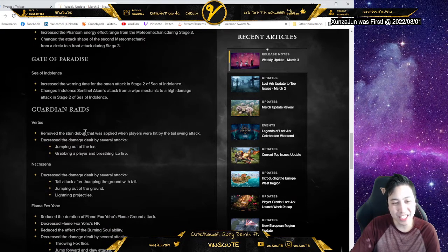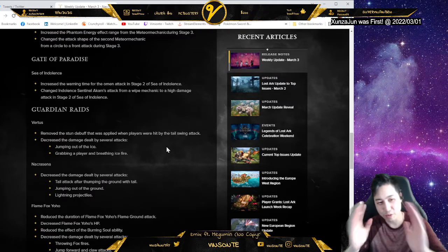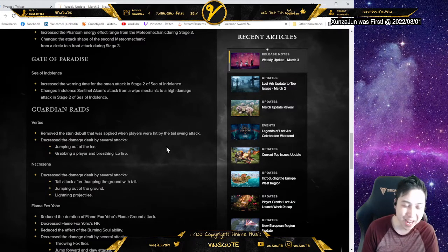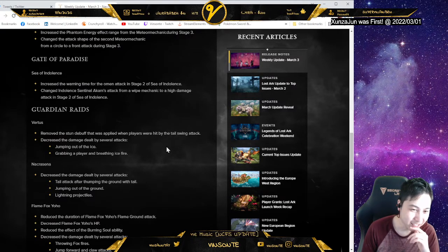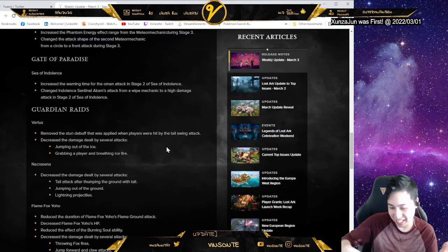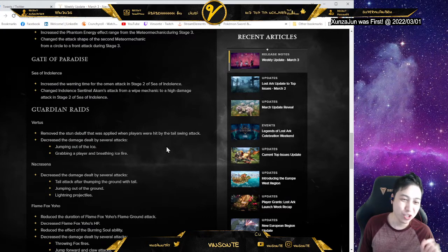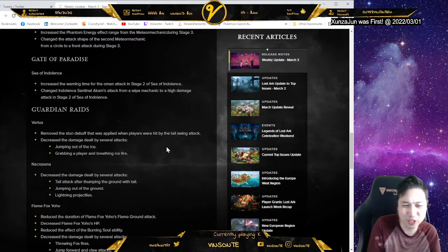Vertis — they've removed the stun debuff applied when getting hit by the tail swipe move. He would sweep one side or the other side. That's not too bad, especially when you're playing multiplayer, because you can just save your dash. And then when he's about to swing — he does a little time window where he's getting ready to swing — you just make sure to dash out of the way. Eventually you'll know, so it's not too bad.